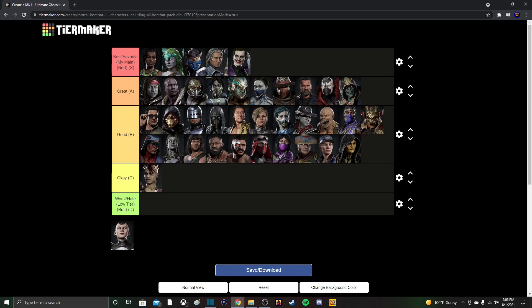Next is Mileena — she just feels like an unfinished character in general. I have her in B-tier because of her mix-ups: overhead, low, and low-overhead — they can confuse opponents. I've even seen a Mileena player actually win a whole tournament recently, probably one of the best Mileena players I've ever seen. Because of that I feel she should be at least higher than okay. Her sais are probably the best projectiles in the game, and her armor breaker is pretty damaging. As time goes by, the more people figure her out, the better she'll become.